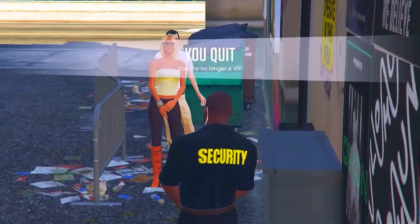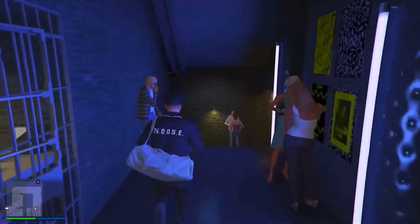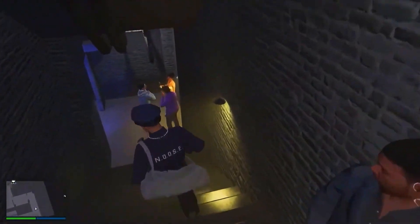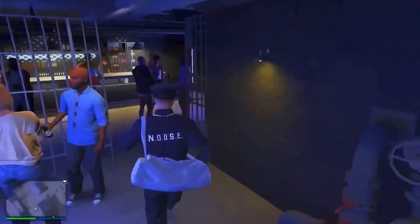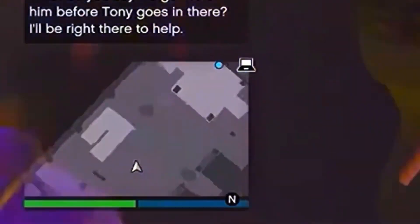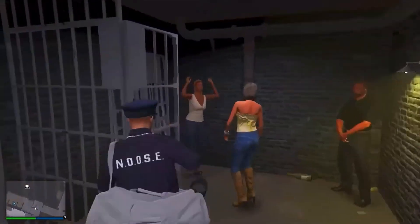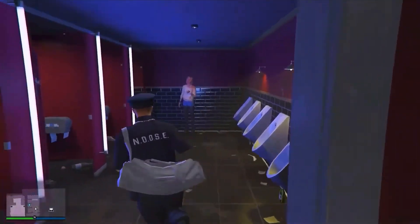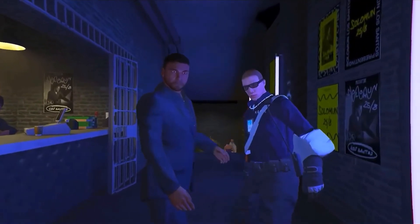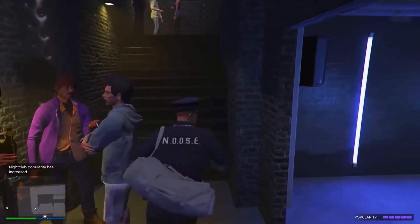Once you're retired from CEO and in Passive Mode, head inside your Nightclub. Go down into the main area and you'll get a text message from Marcel — he'll ask you to kick someone out of the Nightclub. Look in the bottom left: there's a blue icon on your minimap, just head over to it. Kick the person out, the animation plays, and as you can see you literally got 1,000 RP from about 20 seconds of work.